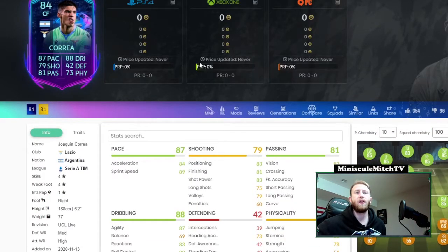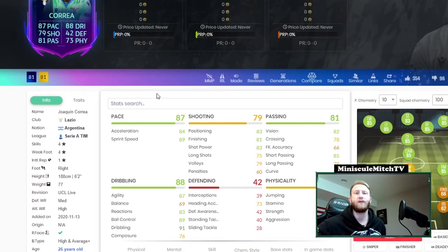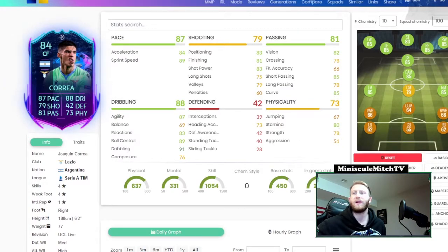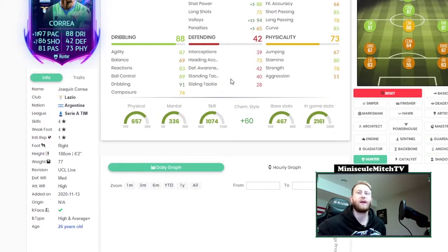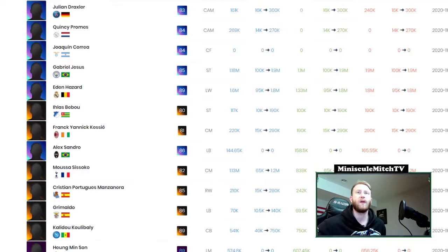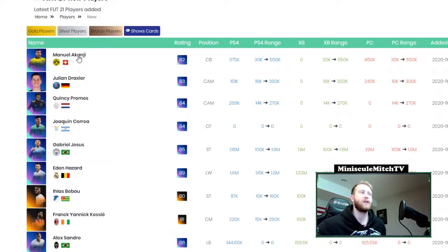This Correa card — four-star four-star, medium/high, which is very good. He's from Argentina in Serie A, also very good. Six-foot-two with really good pace on his card. The finishing and shooting is all right, not great. Balance is not particularly great, stamina is pretty good. It's a pretty solid card, and again he can probably get upgraded down the line. You throw a hundred chemistry style on him, he's pretty usable. Lazio will probably get some wins as well.